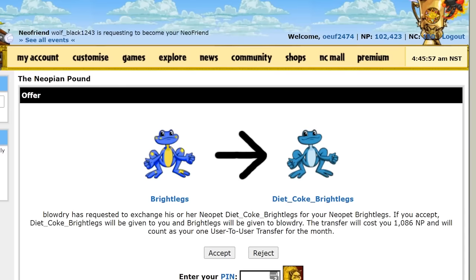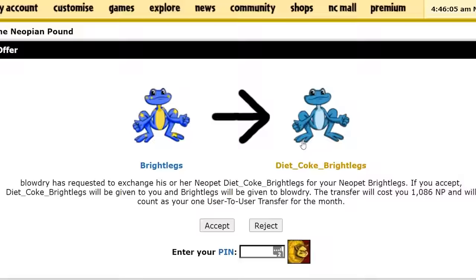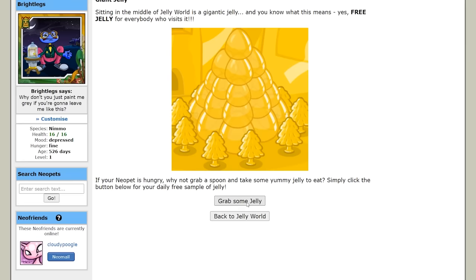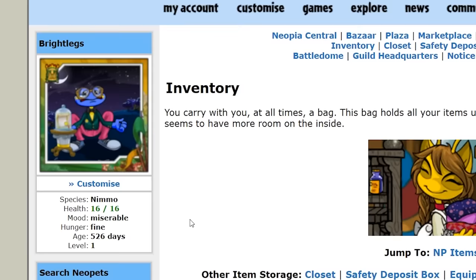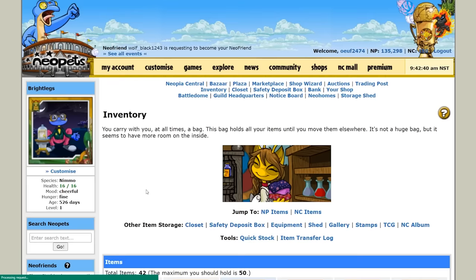A few days later, someone offered to trade Brightlegs for Diet Coke Brightlegs, and honestly I don't understand why I would possibly say yes to this offer. Brightlegs is an icon, and icons cannot be replicated or replaced. A couple of days later, Brightlegs confronted me saying 'why don't you just paint me grey if you're gonna leave me like this' — and I can't lie, that cut me straight to the core. Unfortunately there's no 'talk it out' or 'recommend professional intervention' option, so all I could do was continue to engage Brightlegs in activities he enjoys. I read books to him, fed him jelly, gave him toys to play with, and eventually his mood went from depressed to miserable — improvement? After spending some more quality time with Brightlegs, he was eventually cheerful once again.